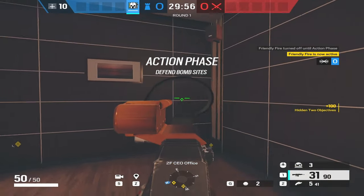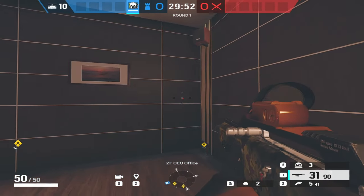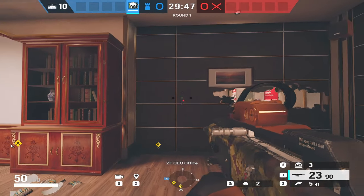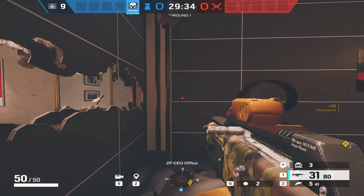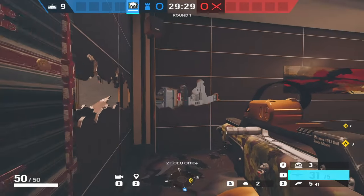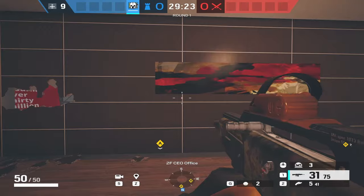Starting off in CEO, the first thing you're going to do is make head holes on the right side of this wall, then reinforce that right side wall. This is optional, but I like to make head holes across this wall so you can watch the janitor walk-in, because normally the teammate playing janitor is a bot. Then reinforce these two walls.